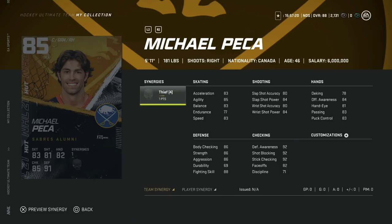The Buffalo Sabres team builder is Mike Peca, a personal favorite growing up in Southern Ontario. He does have decent face-offs at 82, and with the Thief synergy that boosts up to 87, which is really nice early on. His speed is okay at 83 across the board. Shot accuracy is 80, power 84, and defensive awareness is 92, which I like. Hand-eye at 81. Not terrible, but weigh the cost — this is a penalty kill or third/fourth line type card, so I'd probably avoid it.